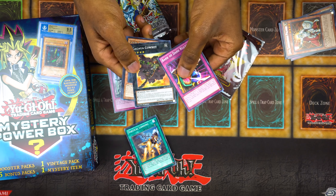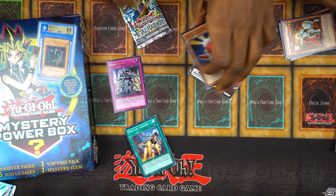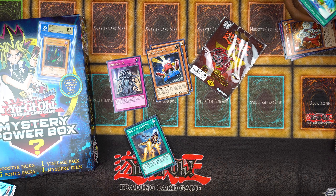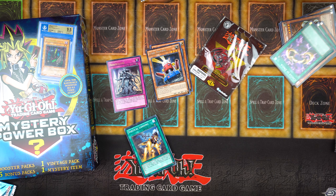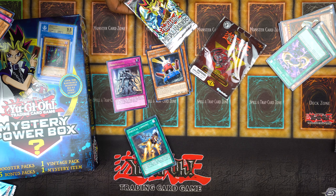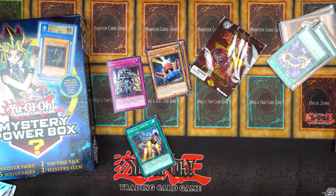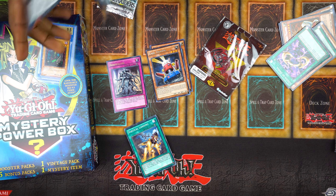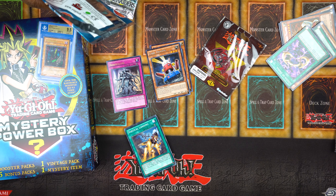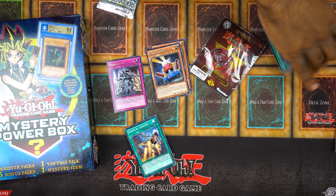Bark of Dark Ruler, Gagaga Cowboy, a rare Card Trooper — these are pretty fun to draft with. Sword, Black Veloci, Miracle Fertilizer, and Gaunt Warrior. What's in yours? Unstable Evolution, Evil Swamp Thunderbird, Metabo Shark, Super Rush Recklessly — Super Rush Recklessly is used a lot in Duel Links. Oh yeah, Alec plays Duel Links, guys. He just made Platinum!